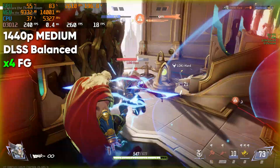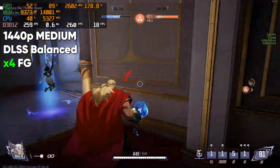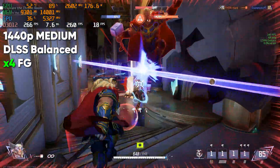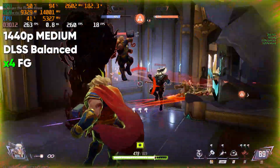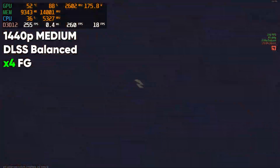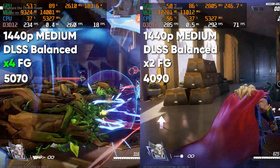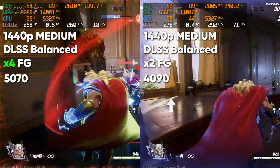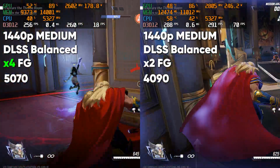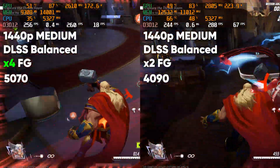Turning on 4x frame gen slightly increased the average latency, but the spikes were higher. Overall, the game still felt good and I wasn't too bothered by it. The frame rate went way up, averaging 260 frames per second, which is a testament to how good this technology can be. VRAM usage stayed at just under 10GB, well within the range of this card. Running the same test on the 4090 with 2x frame gen, the average frame rate sits around 280 frames per second — very close to what the 5070 achieved with 4x frame generation.